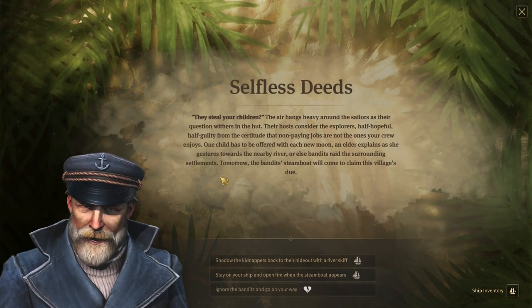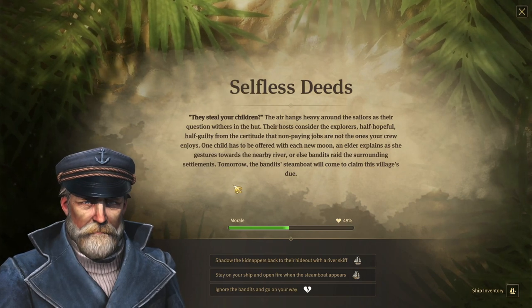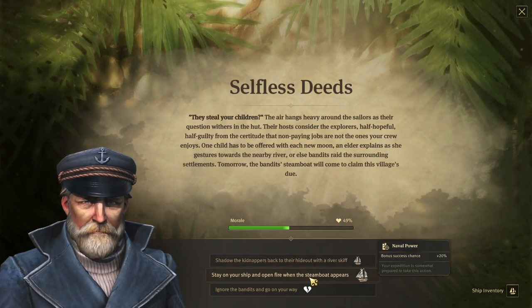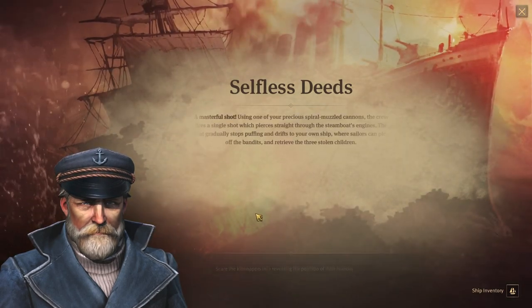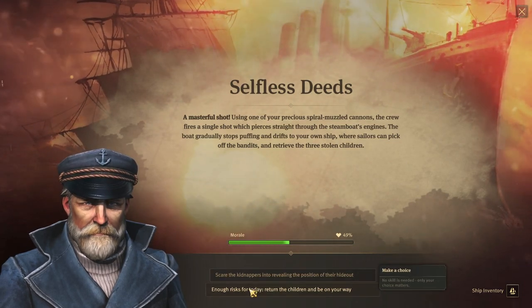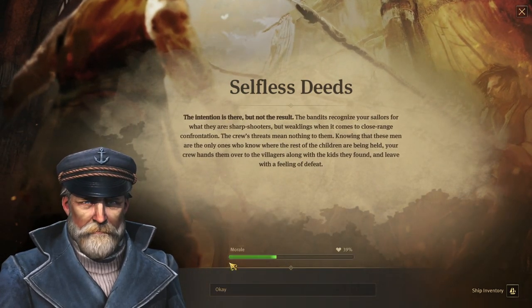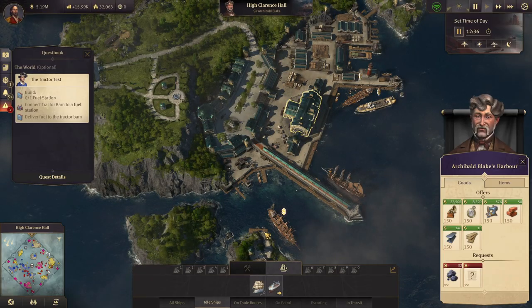To finish off the episode, let's take a look at this quest — they steal your children, that doesn't sound good. Naval power is better odds, so let's do that. Masterful shot! Scare the kidnappers — the intention is there but not the result. Dang it. All right, we'll continue.